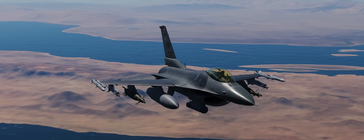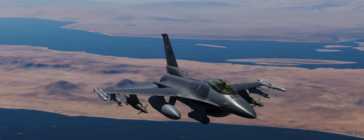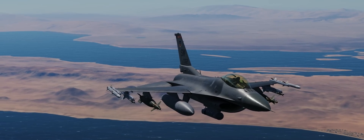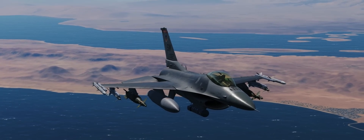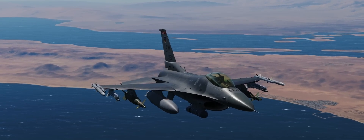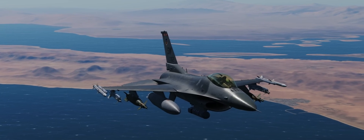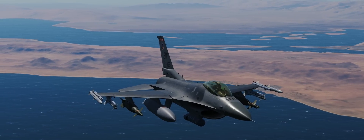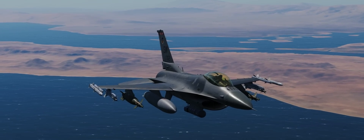Hey guys, Spudknocker here, and today we're going to cover a very important topic here in the brand new F-16C Block 50 Viper for DCS World. A lot of you guys are ready to hop into your Viper and get into a combat situation, but there is one topic incredibly important to understand first: how to release expendable countermeasures to counter IR-guided and radar-guided threats such as IR-guided manpads, air-to-air missiles, larger IR-guided SAMs, radar-guided SAMs, and radar-guided AAA. So let's go ahead and hop into the office right away and get started.